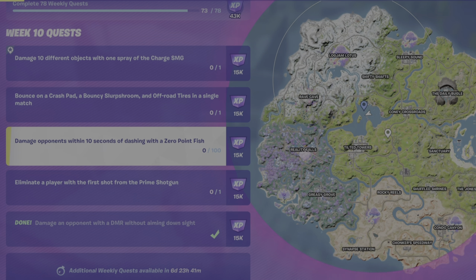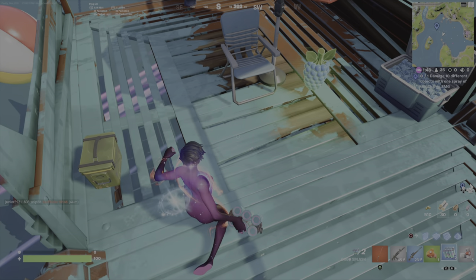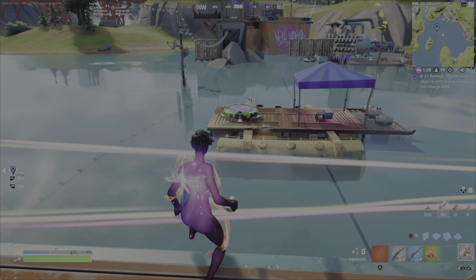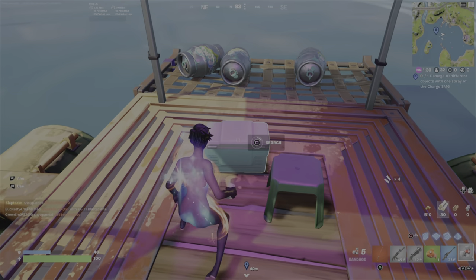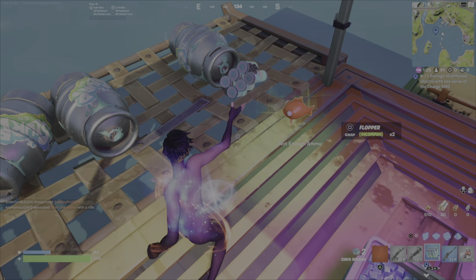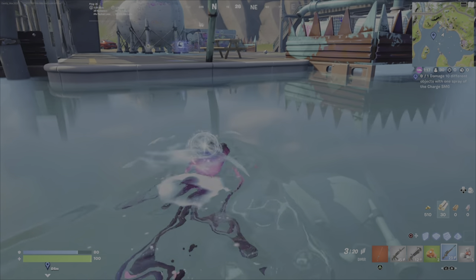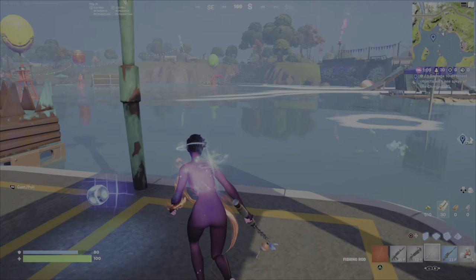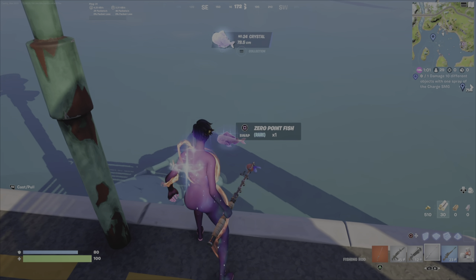Stay here because you can actually do the next challenge here. Damage opponents within 10 seconds of dashing with a zero point fish — coming to this Loot Lake is a great place to accomplish this. You can get zero point fish off the ground if you're lucky, or within coolers. Of course, you can get yourself a fishing rod, go to a fishing hole, and it shouldn't take too long to get yourself a zero point fish. There are many locations around here with fishing rods. Cast in there and reel in fish until you get a zero point fish. They look just like this.